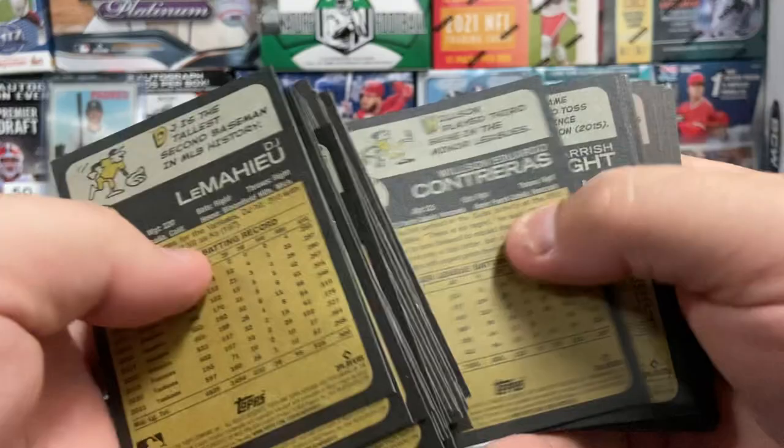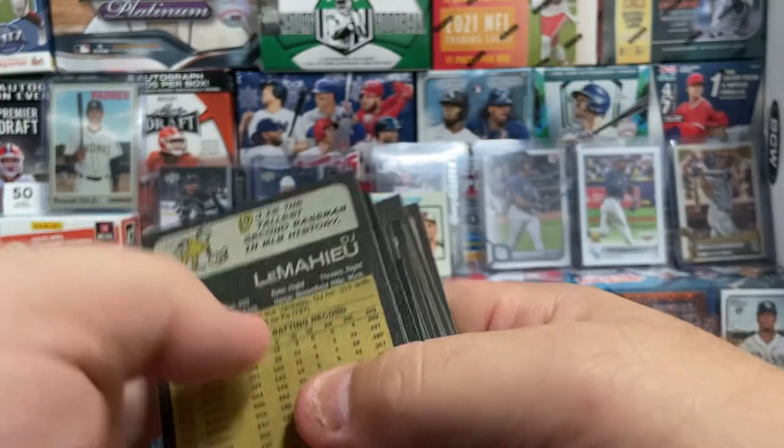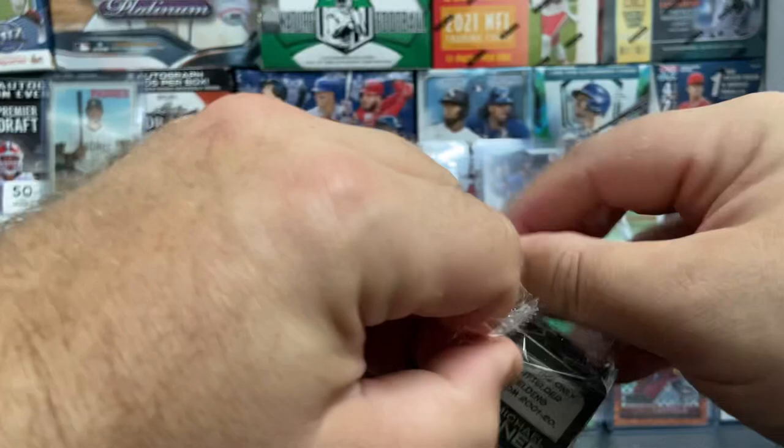I think last year I bought the 2021 Heritage — I got one Chrome card — and I probably bought five blasters and four or five hangers. It was really difficult.